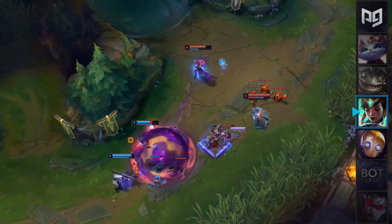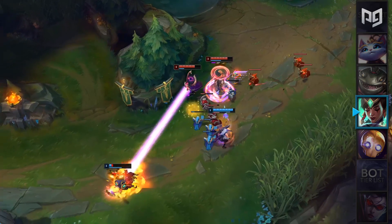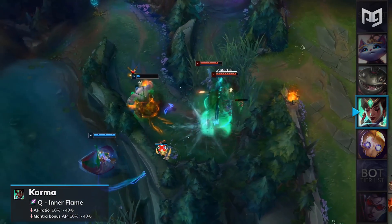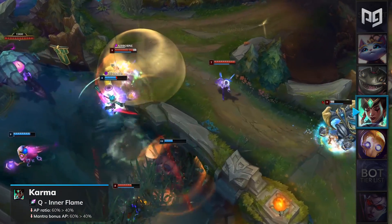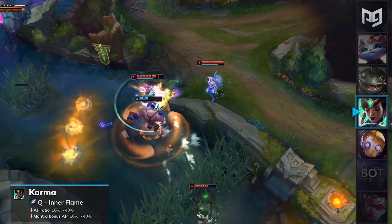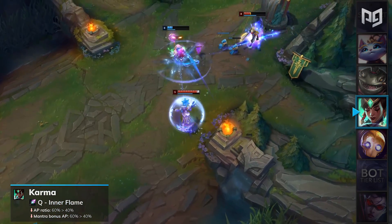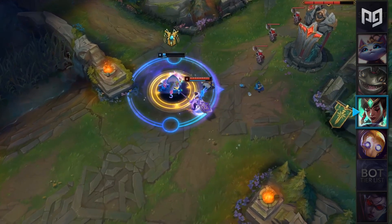Karma has been one of the most problematic picks when it comes to professional play, due to her viability and dominance in the top lane. For patch 9.19, Karma's Q Inner Flame will have its AP ratio lowered by 20% on both the normal and Mantra empowered versions. This nerf is mainly intended to gut Karma top lane, but it will affect her more as a mid and support than it will for her top lane role. Karma will be dropped into the support C-tier for patch 9.19.